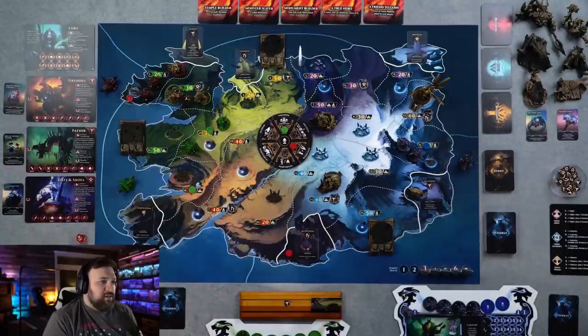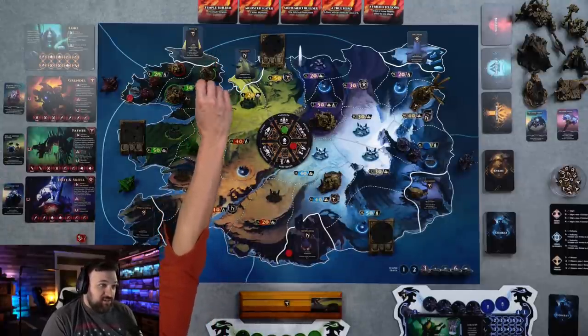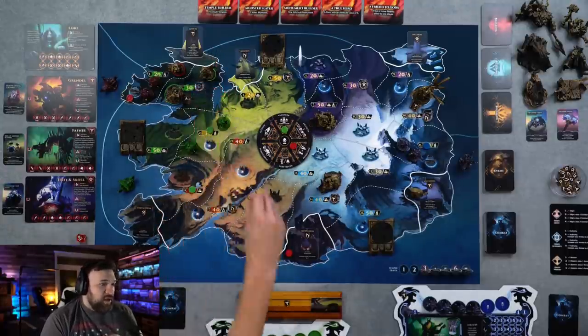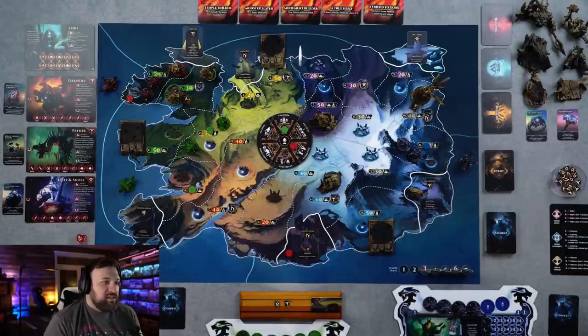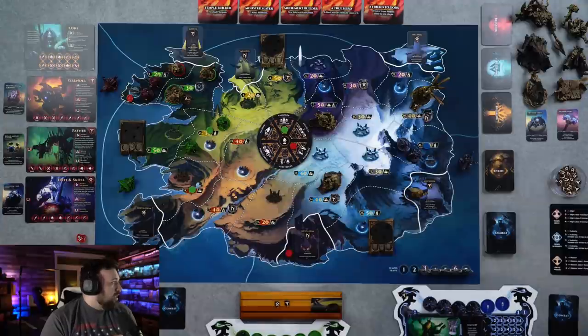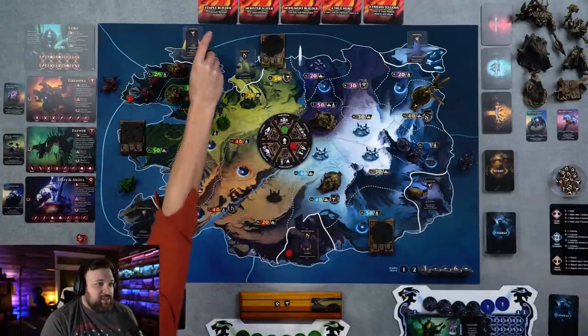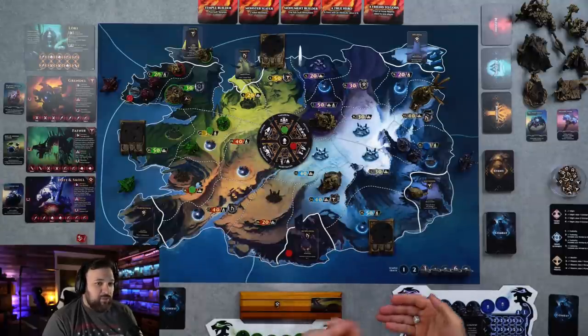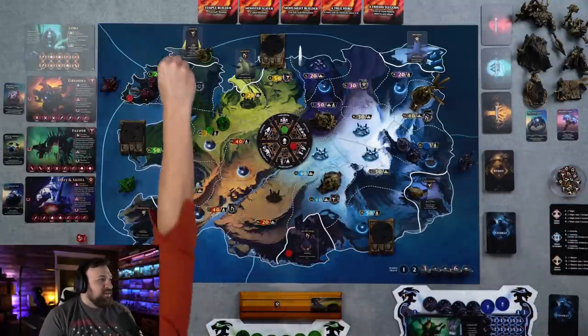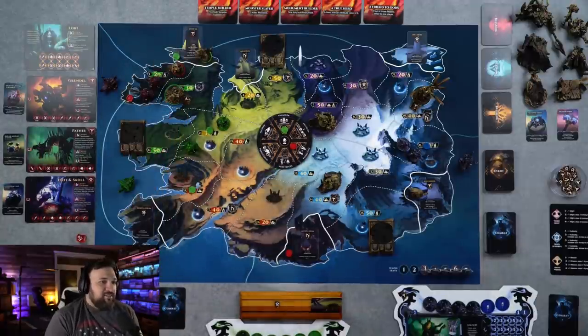For my prayer action, I believe I'm standing on a fish rune forge — I'll pick that up. Then I'm going to move my hero back one space to Alfheim realm — which requires a Y rune — and ally with them, spending that rune. The benefit of Alfheim: if somebody takes the build temple action, I can place a new army with a strength of one in any of my regions. Now I have an ally up there. I really didn't want Frances to be up in this corner.